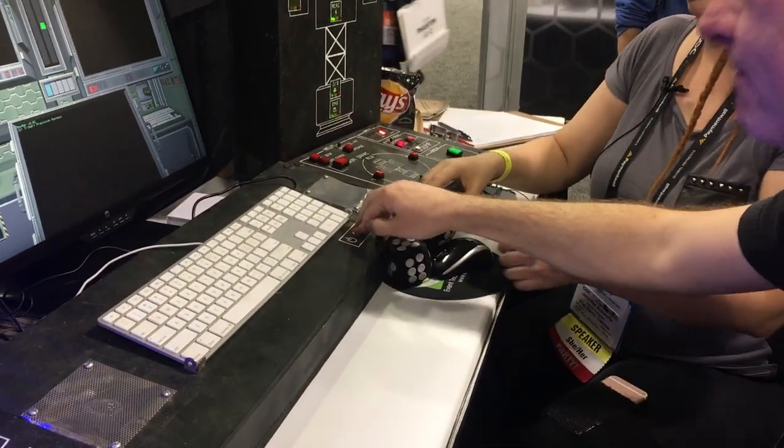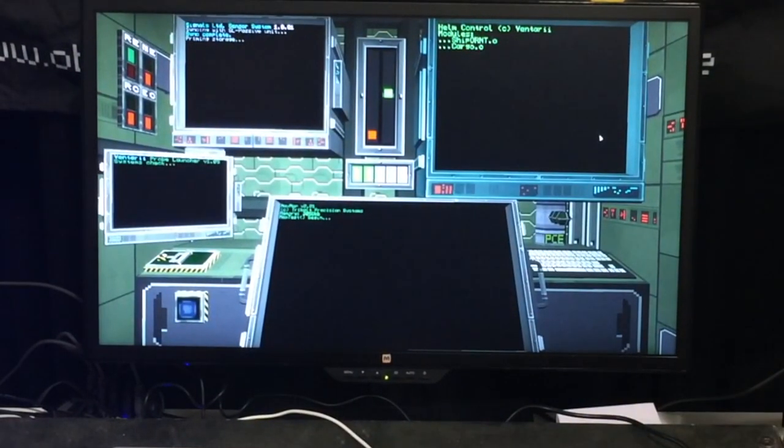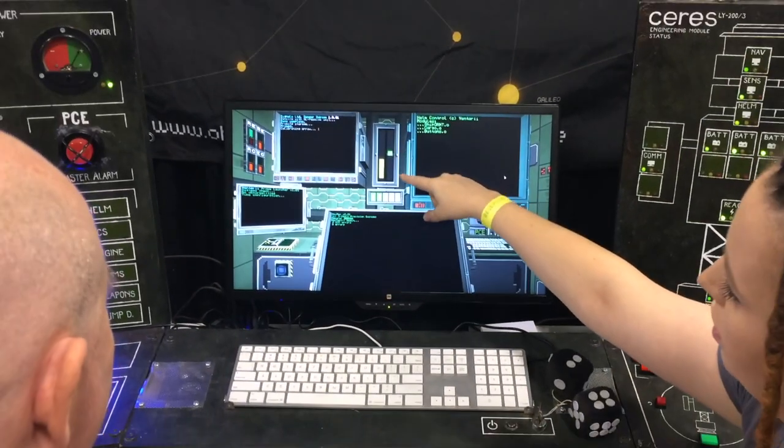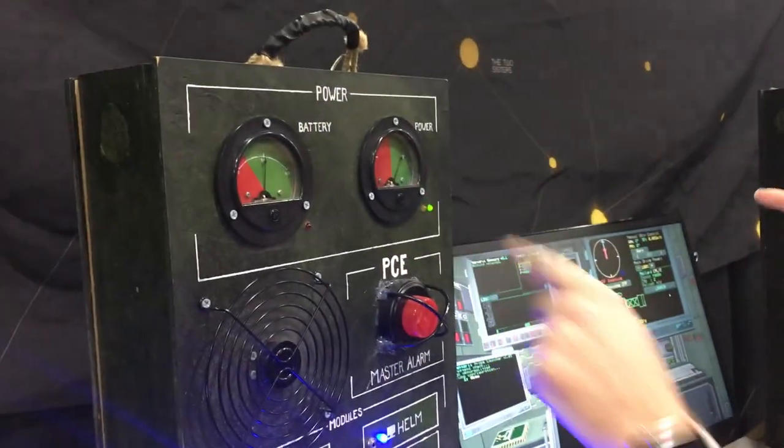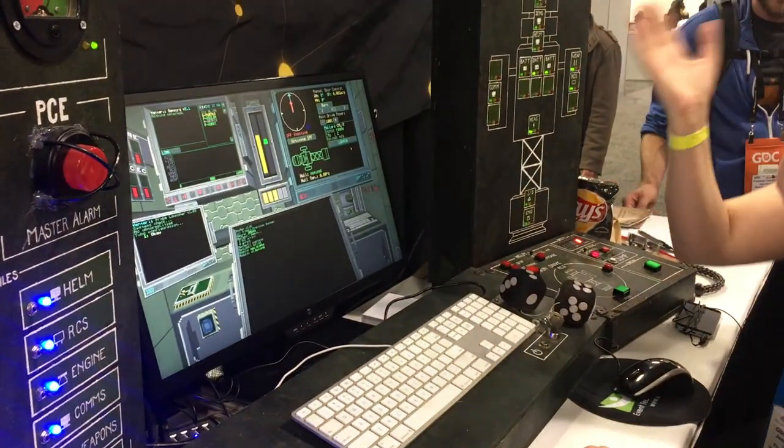Power up. Welcome to the bridge. She lives. While everything's booting up, I'll walk you through the different systems of the ship. In the middle you can see power — currently green, charging up the battery. Same thing over at the other station as well — green, charging up battery.